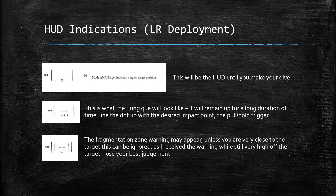Generally what I found works best is: once you've begun the dive and you get the firing cue, line the reticle in between the wings up on the desired impact point, then pull and hold the trigger through the release. I do clarify that this is based on in-game experience and may not reflect real-world deployment of the M70B.